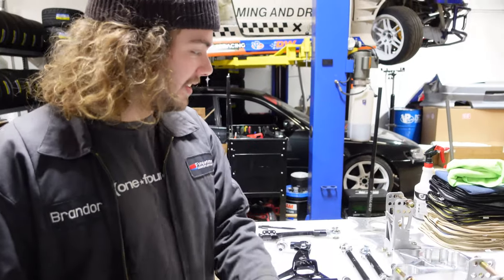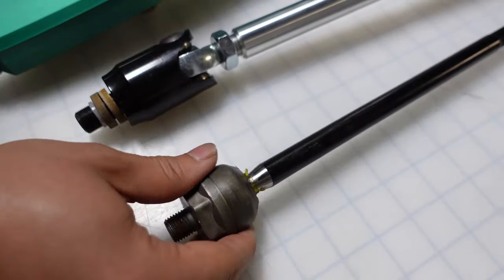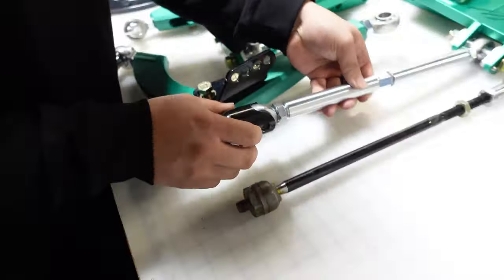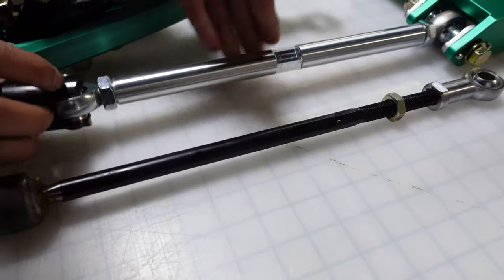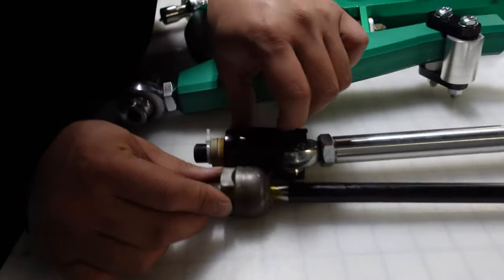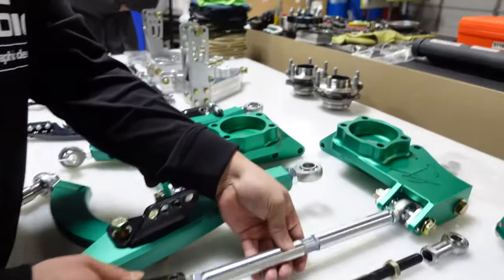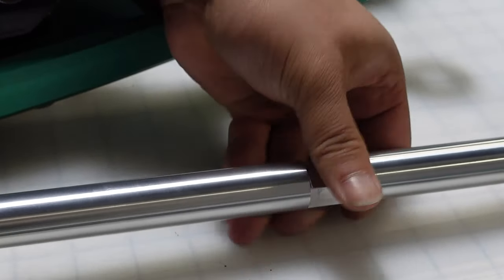It looks so beefy — and then it goes to another heim joint. In theory, a lot stronger than this setup which we break pretty often. With a heim joint it can handle a lot more abuse. This is pretty much all the way seated where there's no more thread to go smaller, and this is almost all the way fully extended. So if we were to match the surface area of this — and here we're already longer — you can see how big that is, and if you were to fully extend it, it can get pretty far.